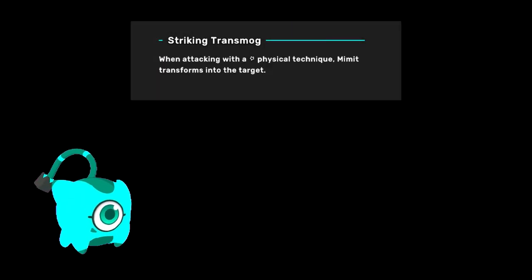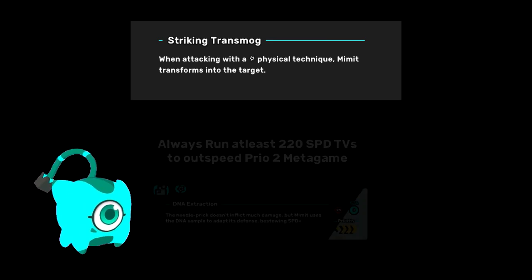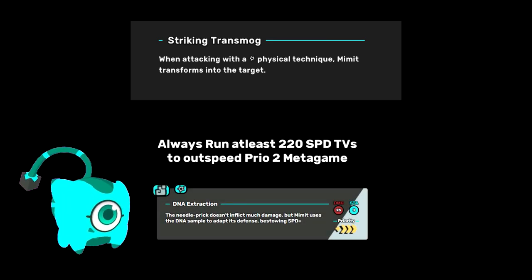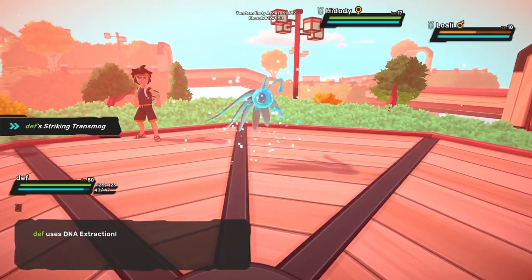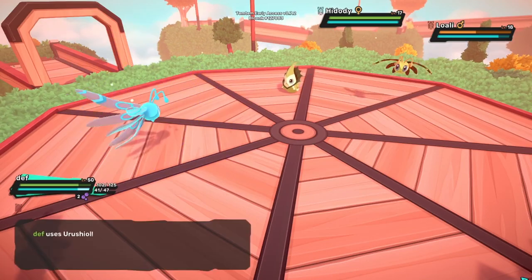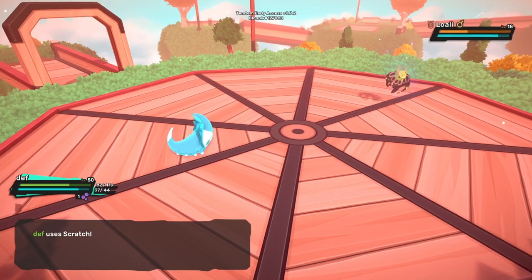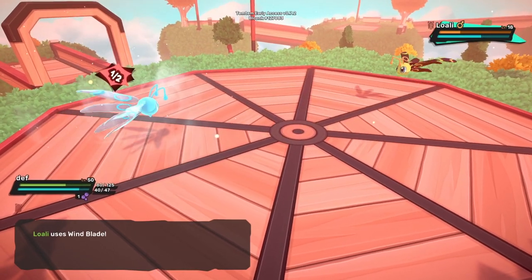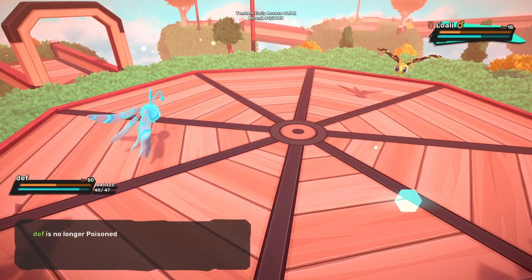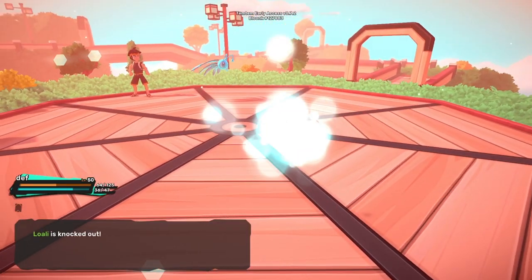I want to briefly touch on Striking Transmog Mimit before the combo portion of the video. You should probably run at least 220 speed TVs to outspeed the priority 2 metagame with DNA Extraction. The neat thing about this trait is it stays active while you're transformed, letting Mimit change form every time it attacks a different Tem. This gives it a lot of sticking power as long as it can outspeed and transform to gain resistances before threats can respond. I think Landing Transmog is usually better, but Striking Transmog isn't worthless — just food for thought.